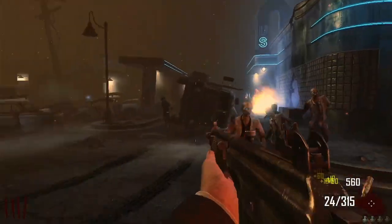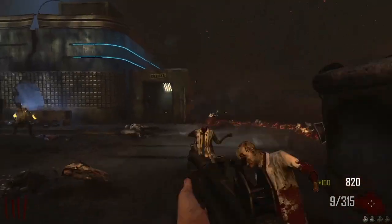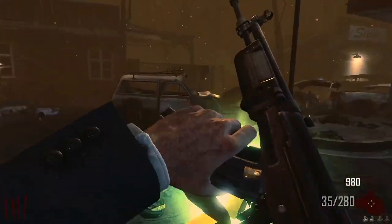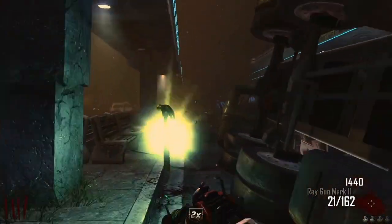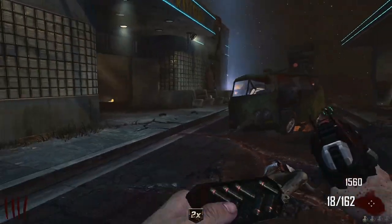Easy map to grasp — super quick and simple. There's no perks. I thought there was at least Quick Revive, but it was not there for me. Maybe that's only when you play with other people. Just the box and one door, so really easy to get your head around. Nothing out of the blue.